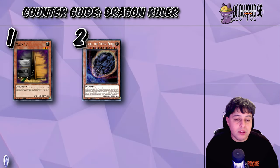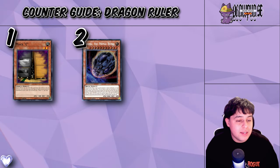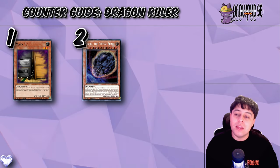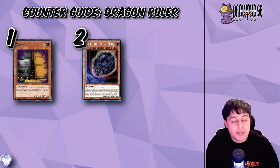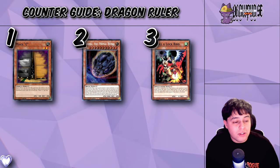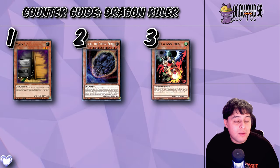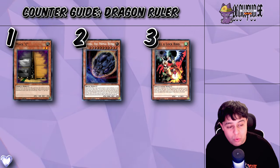The timing for Nibiru will be based on the type of variant of Dragon Ruler you'll be playing — whether it's Synchro-based, Rank-based, Kashtira, or Link-based. Droll and Lock Bird is an insanely solid option and it's going up the ranks on Master Duel. Droll and Lock can stop the Dragon Ruler deck because the deck utilizes several draw cards to maintain card advantage outside of its core strategy.